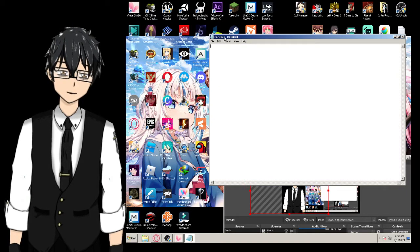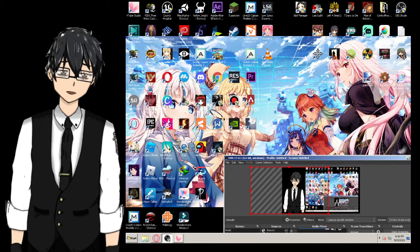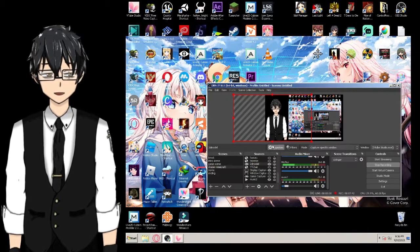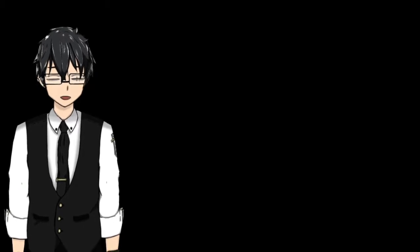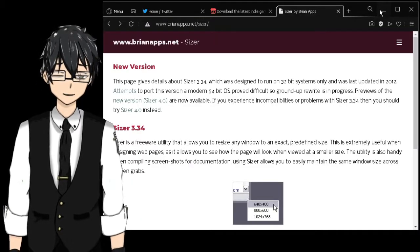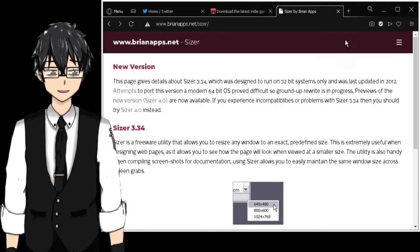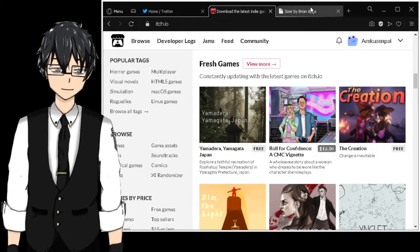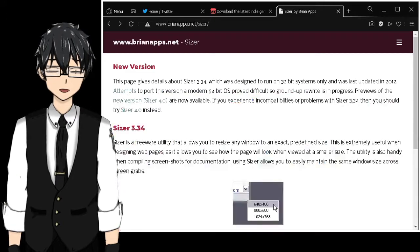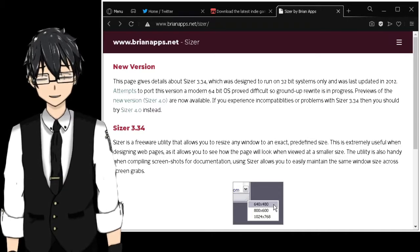The specific size I'm using is 767 by 491 because it gives a nice rectangular shape that works well for streaming. And that's the tutorial - Sizer by Brian Apps. Play any game with it. I'll leave the link in the description, but if you're watching the video you already know how to search it yourself.